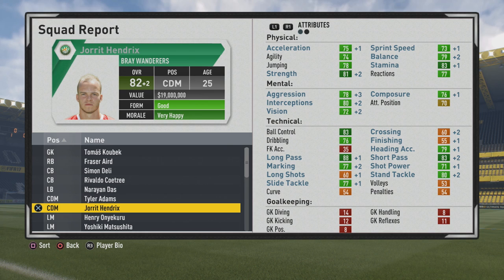6 foot, decent pace — 74 agility, 79 balance, 78 jumping, 83 stamina, 81 strength, looking good. Mentally, 80 interceptions is nice to see, 78 aggression, 72 vision is not too bad. Technically: 83 ball control, 76 dribbling, 88 long pass, 83 short pass, 77 marking, 80 stand tackle, 77 slide tackle. Heading accuracy and shot power are not too bad either.